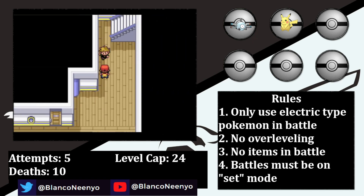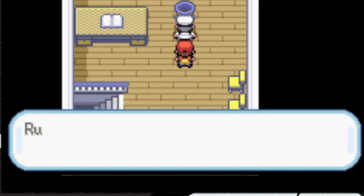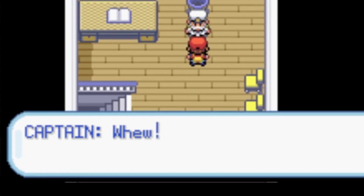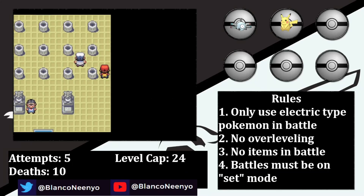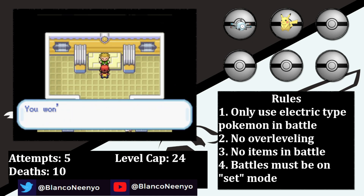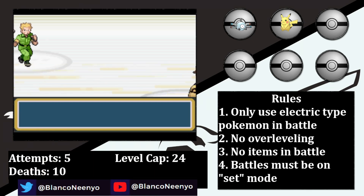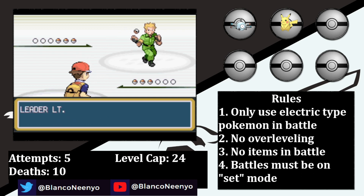Over on the SS Anne, we have another rival battle, but his team is a bit lower level than us, so he isn't too much of a threat. After picking up the Cut HM from the captain in exchange for some physical favors, I'm able to access the third gym, which is against Lieutenant Surge and his Electric types. On the surface it may seem like we have a lot in common — both of us exclusively use Electric Pokemon, and we both suffer from PTSD. There is one key difference between us though, and that's that I have the TM for Dig.